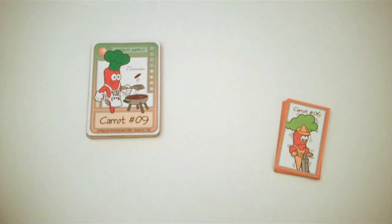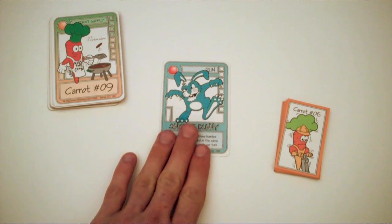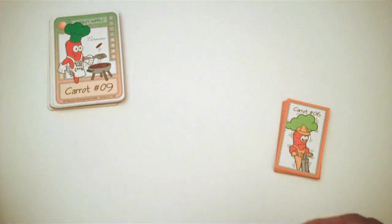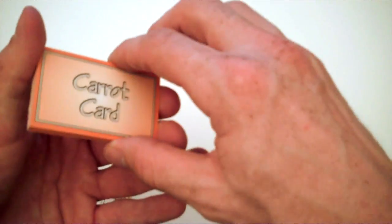Now, there is one caveat. In order to actually win the game, you do have to have a bunny in play. We'll talk about what that means a little later, but if you don't have a bunny in play by the end of the game, you immediately forfeit your ability to win, which is unfortunate. So have carrots — have as many as you can — and have as many bunnies in play as possible.